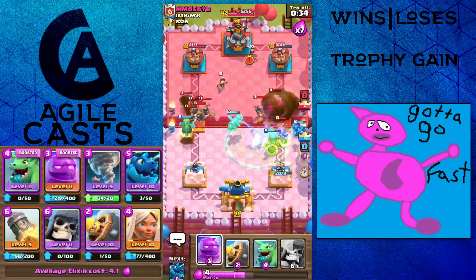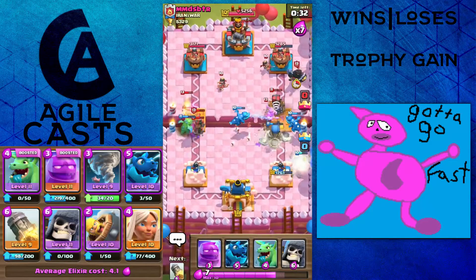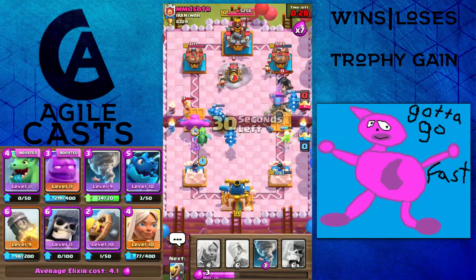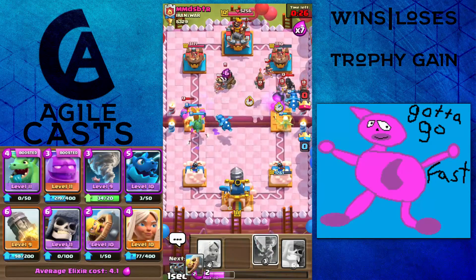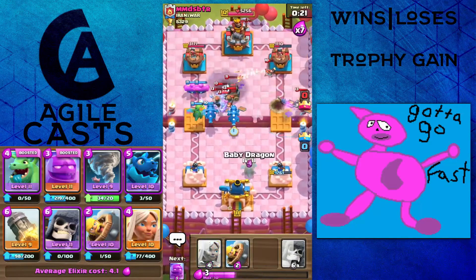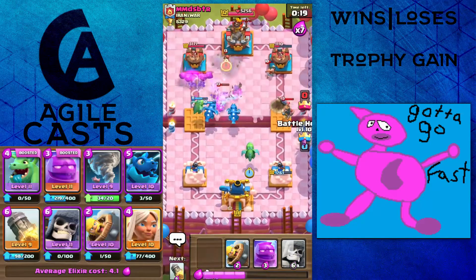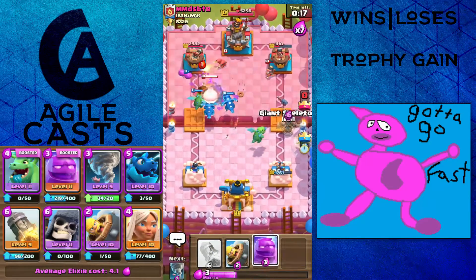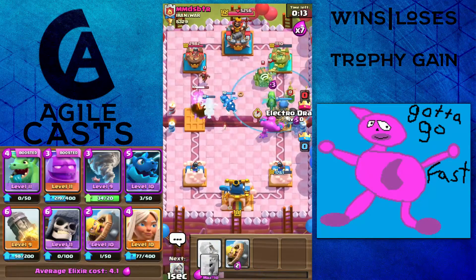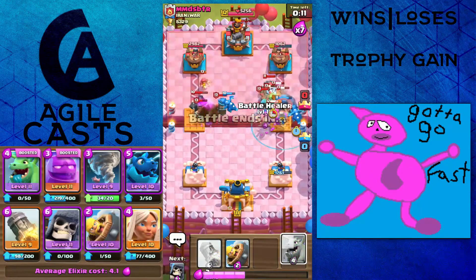Got a little Rocket-Nado. Rocket-Nado doesn't actually one-hit that — that kind of sucks. I think I can upgrade my Nado, I'll do that after this game. That interaction actually works. It's focus-sweaty time. I just realized I have not actually got a quality push off, so I think I have to change that.